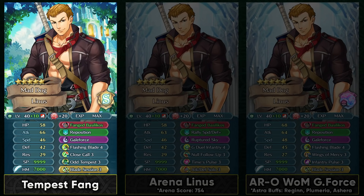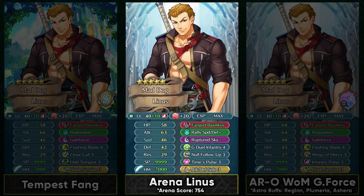This can keep him healthy while also giving a lot of offensive power. You can invest into him with an expensive build by running Close Call in slot B if you don't want Null Follow-Up. Obviously against units with follow-up negation it's gonna be a bit annoying, but you can also run Odd Tempest in slot C because he doesn't really need Time Pulse to have a turn 4 Galeforce — he already has that with his weapon. Odd Tempest can be helpful in increasing his mobility. If you're trying to spend Florets on him, Attack and Speed Boons are the obvious choice. Linus is really amazing in Arena because he punishes foes who have buffs to their speed and defense, and this is where Fanged Basilico's weapon refine really shines.